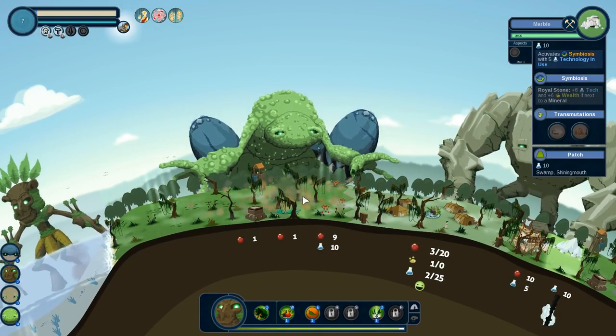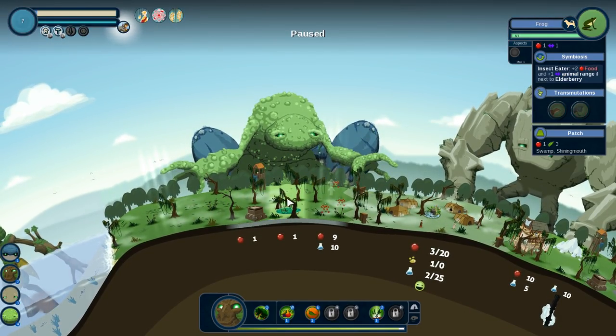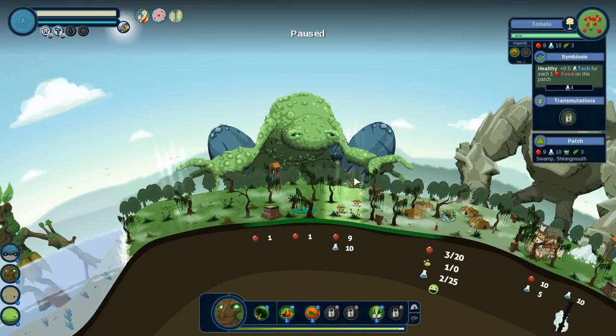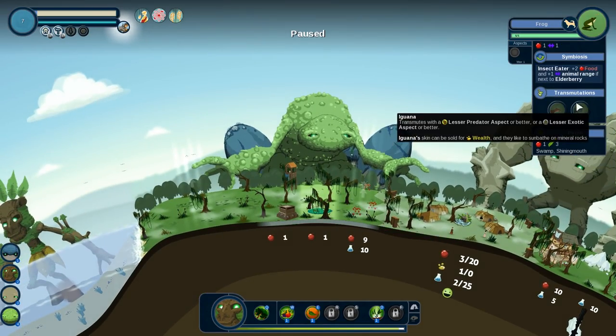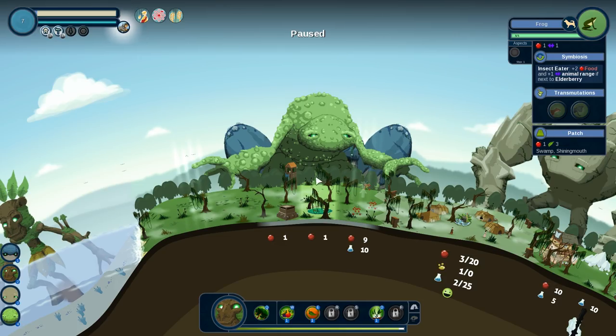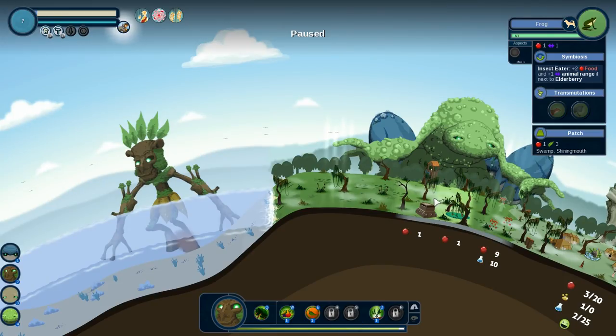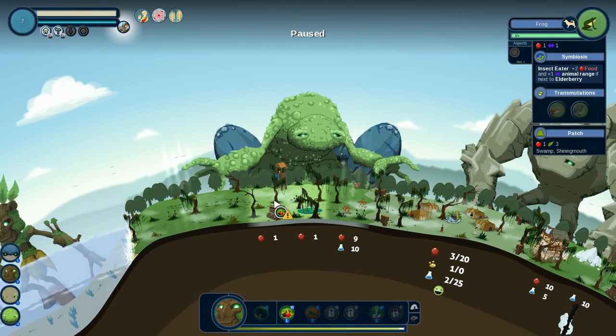Let's see what happens when we add these domestic animals. Insect eater — plus 2 food and plus 1 animal range if next to an elderberry. If I added another elderberry, that would benefit this. It's just getting extra food on this patch. I kind of want to add an elderberry to boost that production.